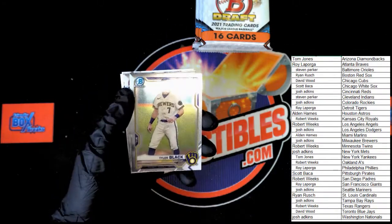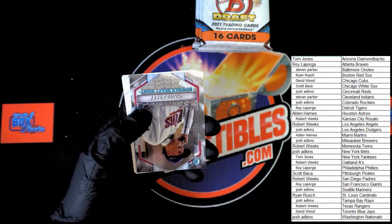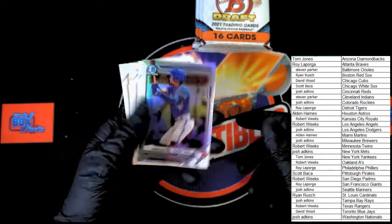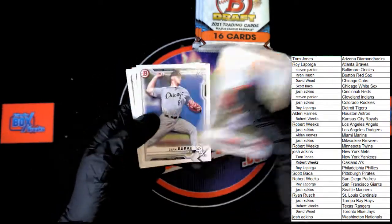McDonough — first Bowman Chrome. Tyler Black — first Bowman Chrome. Ramirez. Chase Petty — Bowman Draft Night. De Castro. Flip, flip, flip — hey! Burke, Urbina, Chandler, Rodriguez.